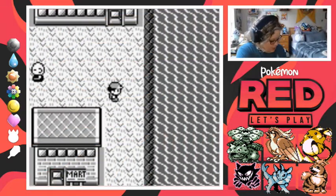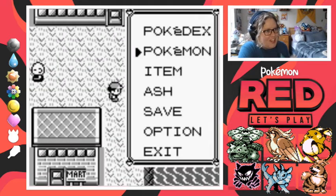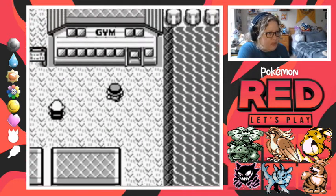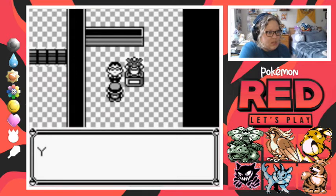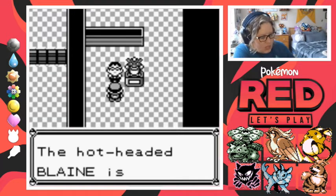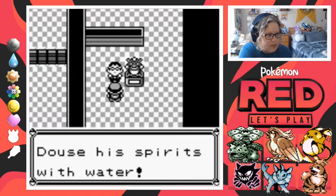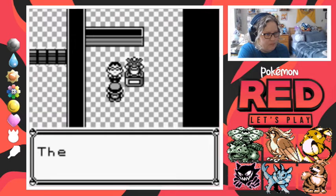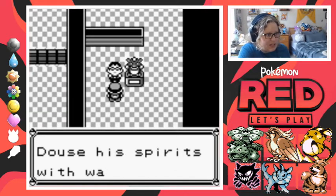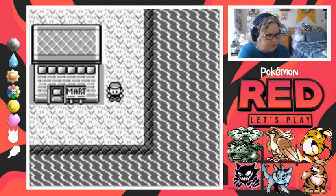Welcome back Dynamite Pack! We're here and ready to take on the next gym badge. Our Pokemon team is all healed up, we've got the secret key, and let's see if we can get into the gym today. The hot-headed Blaine is a fire Pokemon pro — douse his spirits with water. You better take some burn heals. That might not be a bad idea — I'll grab a couple from the mart.